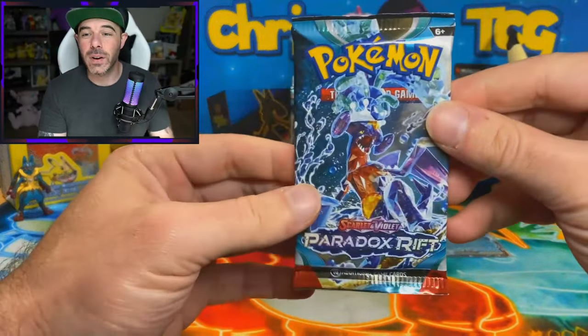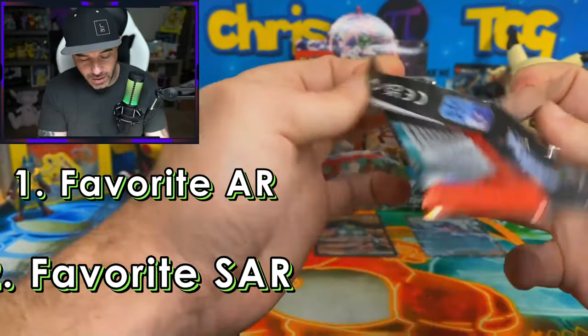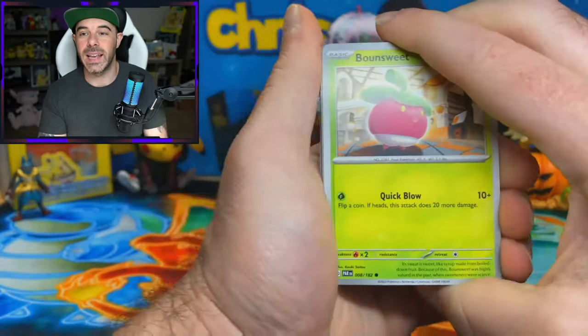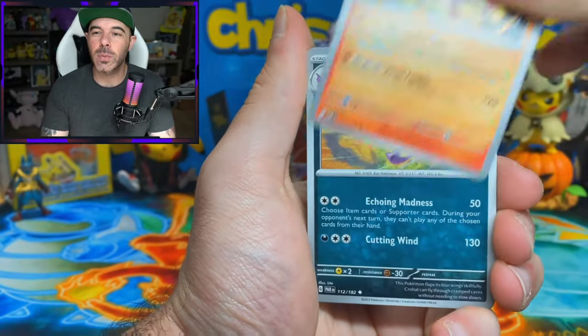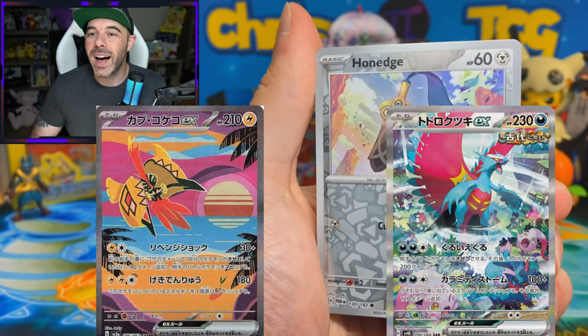Let me know what your favorite art SAR is - special art rare and regular art rare. Me personally, it's tough because I like a lot of the cards in this set, but I would definitely say the Magmi or the Groudon for the art rares. And for the SARs, probably that Tapu Koko or the Roaring Moon. We have a Roar Arc and a Haunted Reverse.